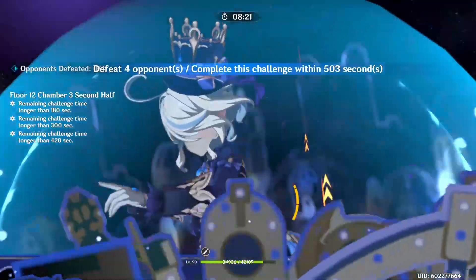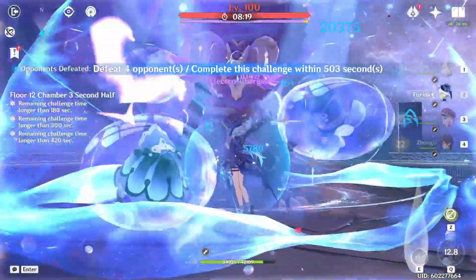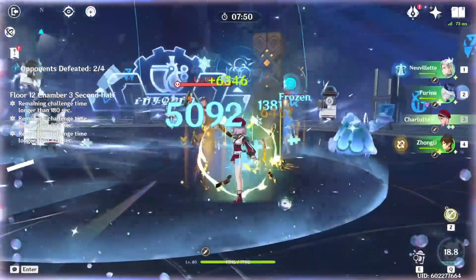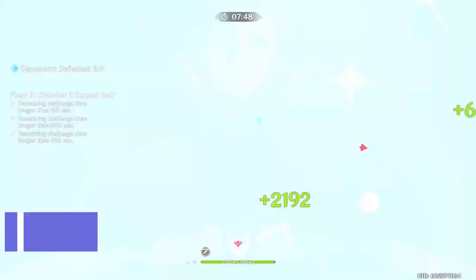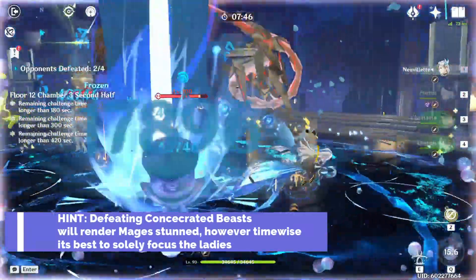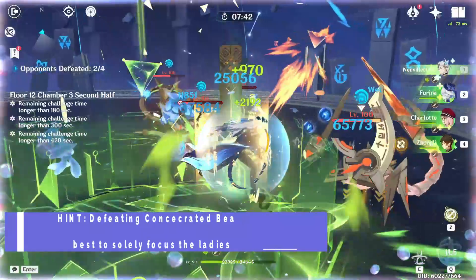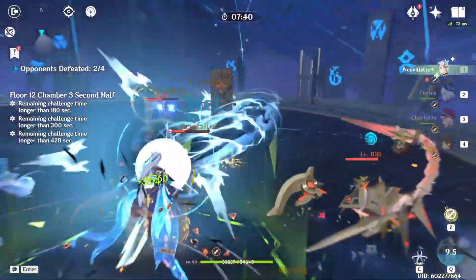The last half of Chamber 3 is not that exciting — it's literally Electro Hillichurls and two mages that summon the Dendro and Pyro beasts from Sumeru. Just make sure you don't get trapped like I did, and you'll be fine to target the main ladies or the beast to stun them once the spawns are gone.